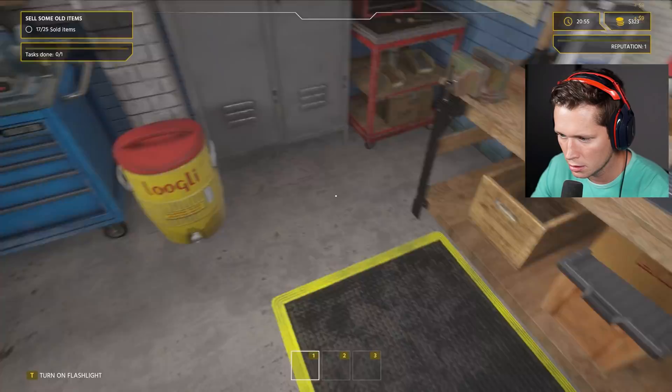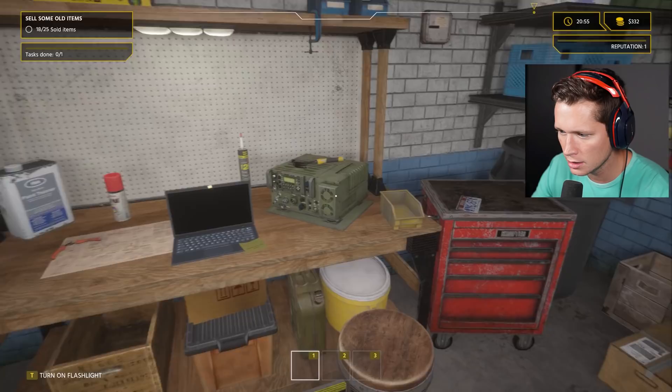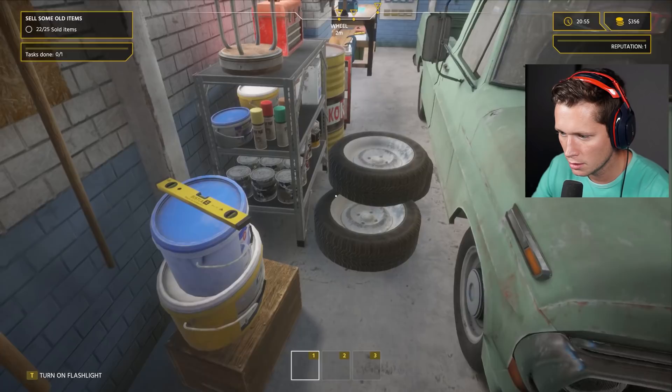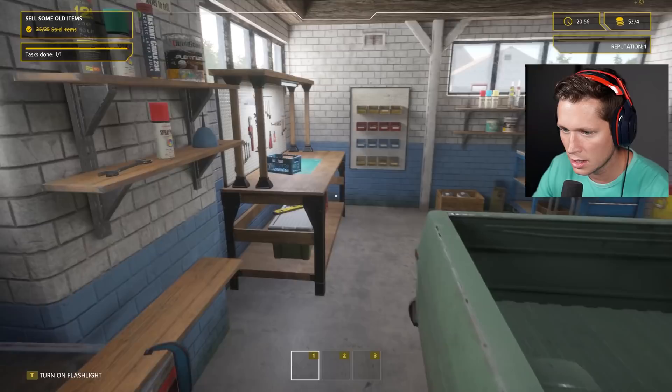We're going through here making sure we sell everything. We've got corrugated steel and stuff, some more stuff over here — planks, some crates on the ground. There's a snow shovel but it looks like it's not the right temperature for that. Sell some wheels on the side. Alright, our garage is clean — well, at least cleaner than before.